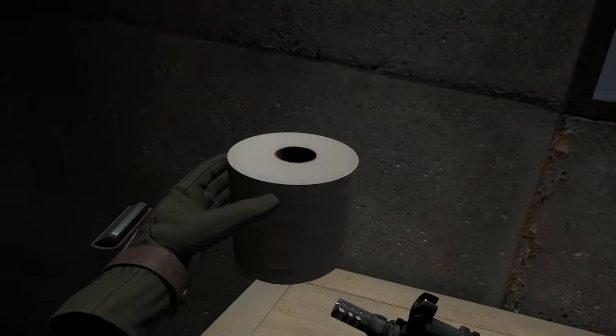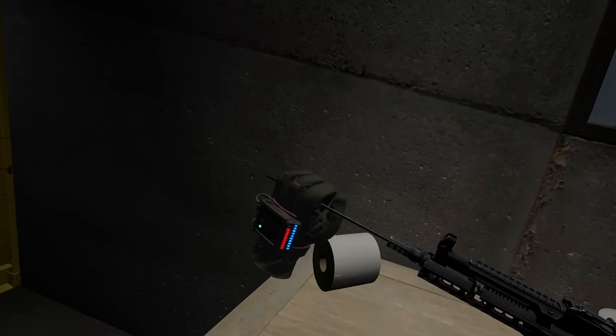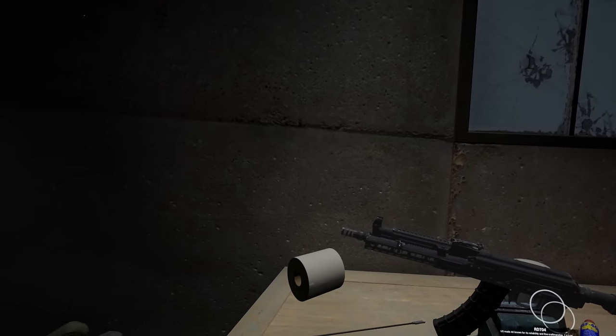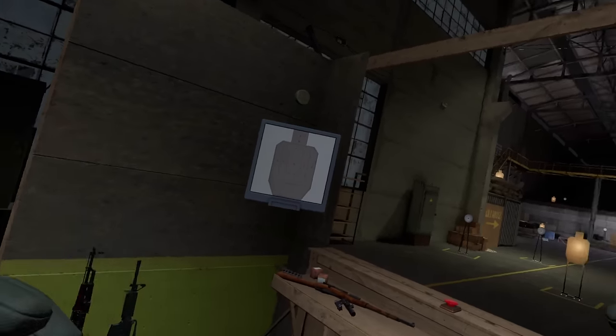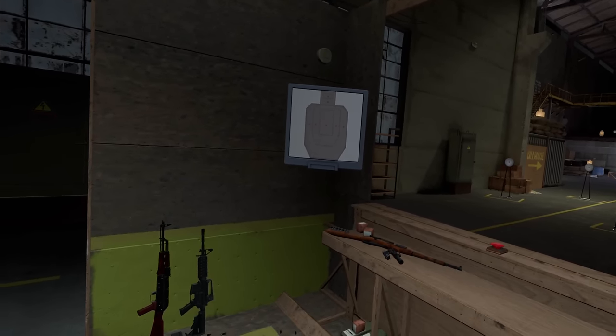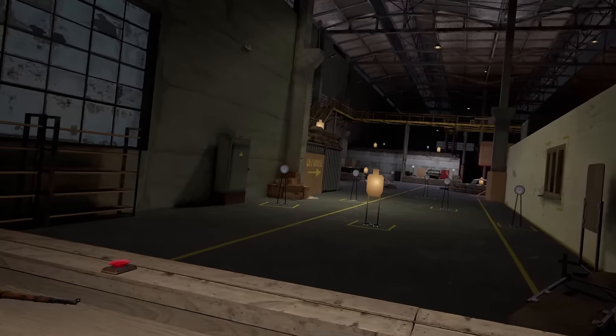And now for the absolute fan favorite — cleaning. Cleaning is going to be largely the same in Into the Radius 2. There's going to be updated visuals, and some of the tools used for cleaning are going to be different. For example, we're not going to be using toilet paper anymore. Other than that, our cleaning instruments will deteriorate over time as we use them, so we're going to have to replace them naturally.